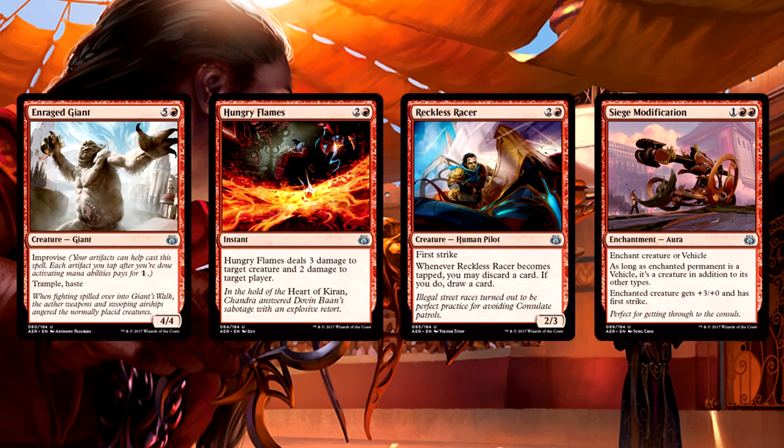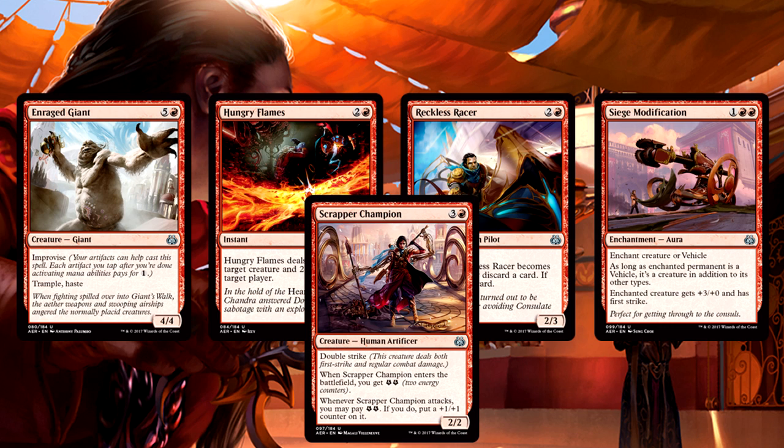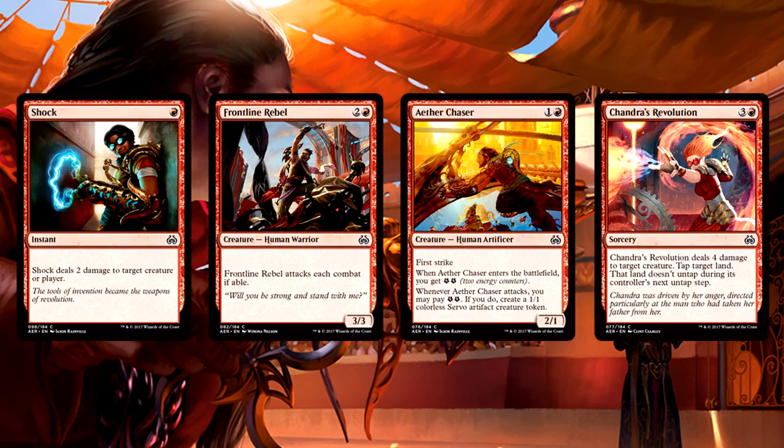Red brings some serious flexibility and power this time around. Enraged Giant is an auto-include, Hungry Flames is removal, Reckless Racer — even without vehicles — can rummage, so you want to run that. If you do have vehicles, Siege Modification becomes a high priority card. And if you get Scrapper Champion, treat it as a Mythic Rare for all intents and purposes — bomb card. For commons: Shock is removal, Frontline Rebel is a powerful aggressive card that gets better with vehicles to crew, Aether Chaser is well worth playing, and of course Chandra's Revolution. Black and Red are the two most removal-heavy colors by far this time around.